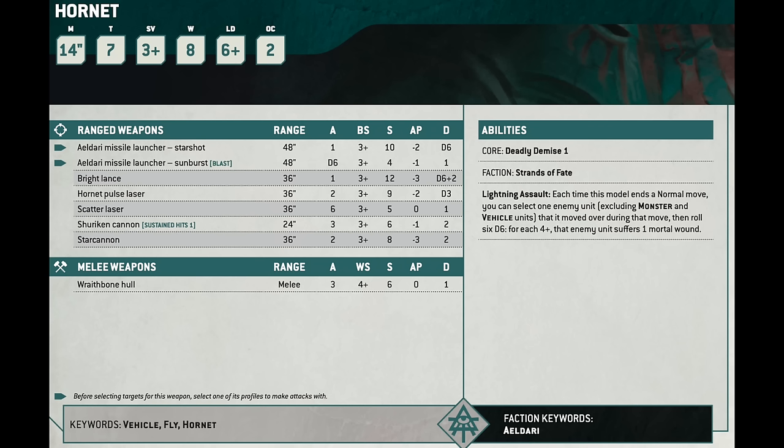The Hornet is a very light skiff with a 14-inch move, toughness 7 like the Walker, 3-up save like the Walker, but 8 wounds instead of 6. It also can have two Bright Lances and therefore pull the same Overwatch trick. It doesn't have the power field durability or the scout move, but it's faster and has the Lightning Assault ability — when it moves over an enemy infantry or bike unit, you roll 6 dice and for each 4-up you do a mortal wound. And it's 10 points cheaper. That's really good.